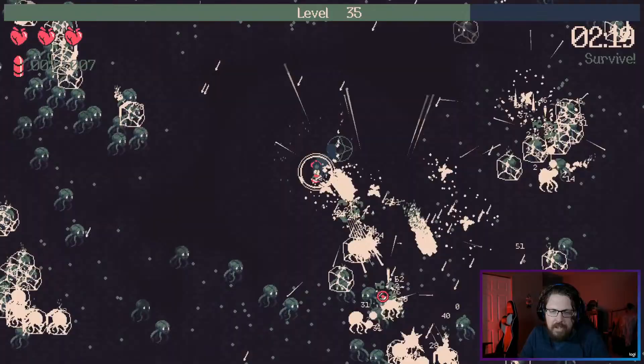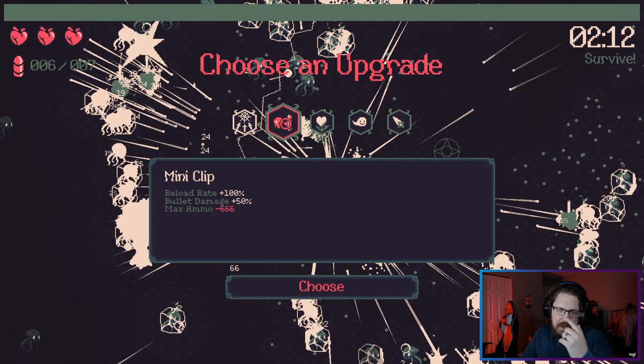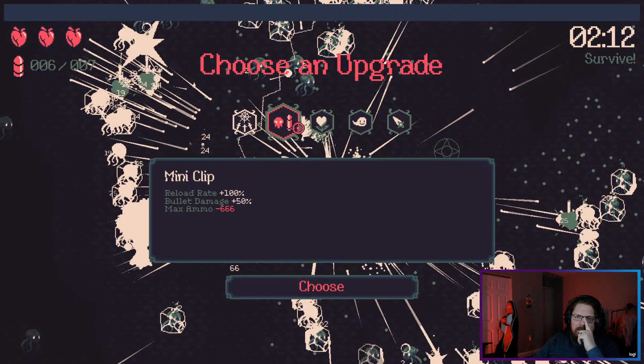Pierce probably would be better than bounce — pierce would mean they go farther out and not get stuck so close to us, but I think it's okay. Miniclip — I mean, miniclip is funny but I don't think it's good. 50% bullet damage and it just comes back every time? I don't think that's good.